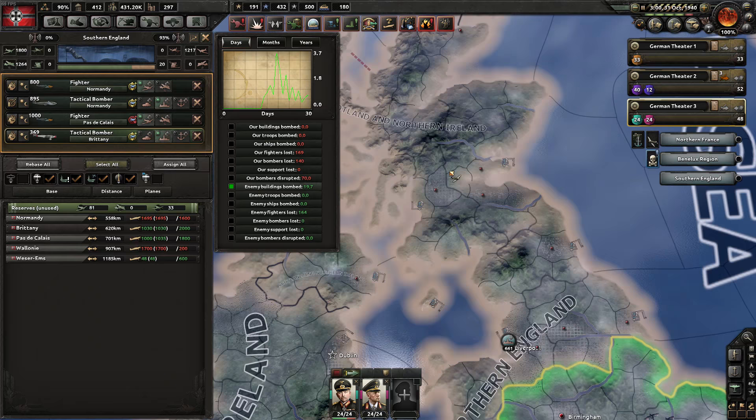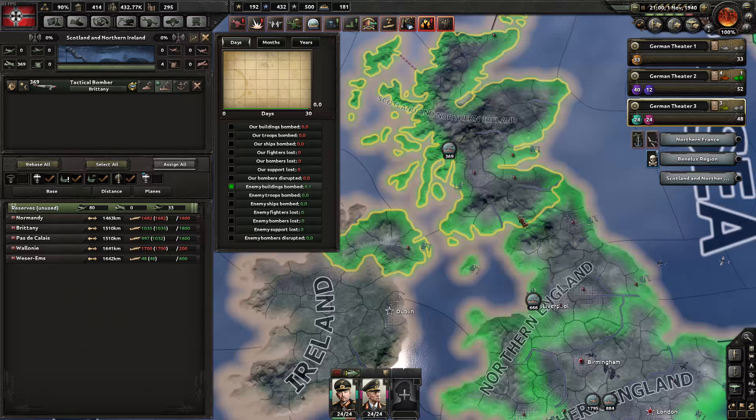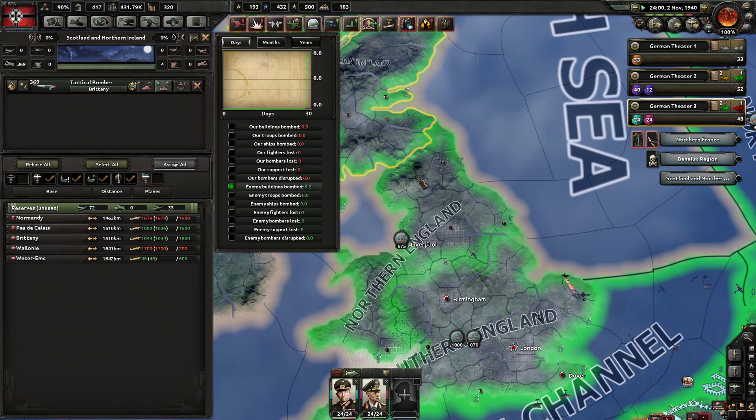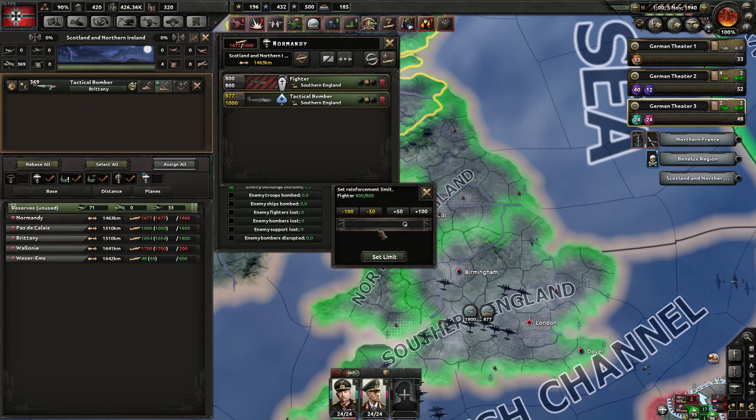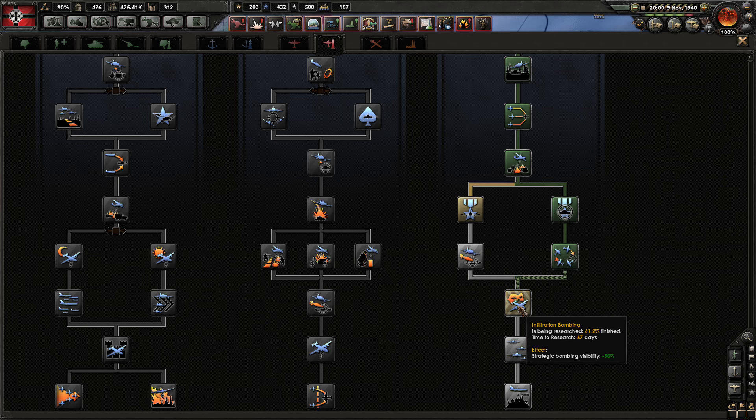I'm going to spread the bombers out. There are technically three regions in the UK: southern, northern, and Scotland. The fewer regions to cover, the more you can cover with your bombers. You can see the air is fairly focused in one region here, so we are doing some bombing work.